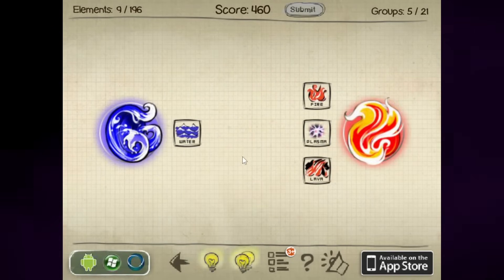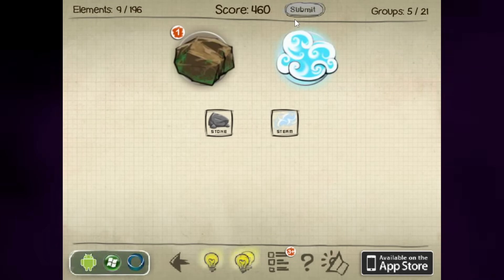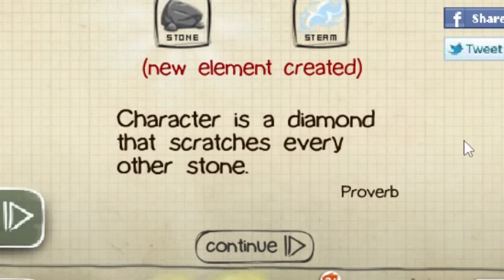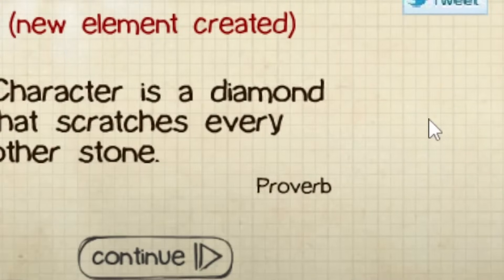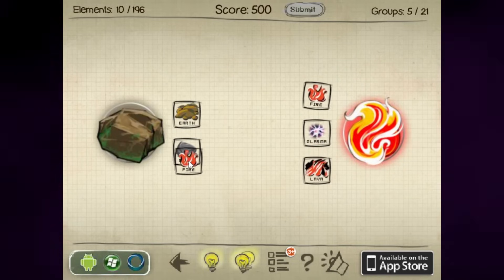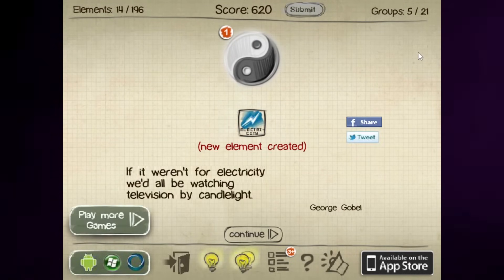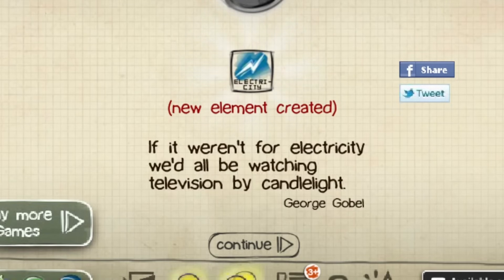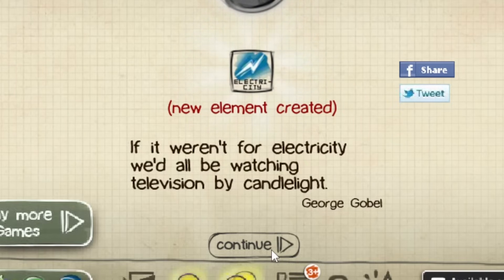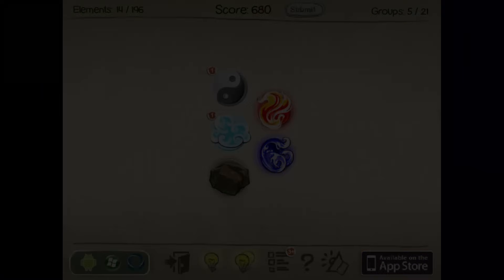Lava feels like it would just destroy and melt things. What about water — that should make something? It made stone and steam. I already had steam, but I haven't got stone yet. "Character is a diamond that scratches every other stone." Stone can do some stuff — what if we set fire to a stone? You get metal, right? Electricity! "If it weren't for electricity, we'd all be watching television by candlelight." Ha, Georgie boy. The joke is that the television needs electricity, so it's funny.